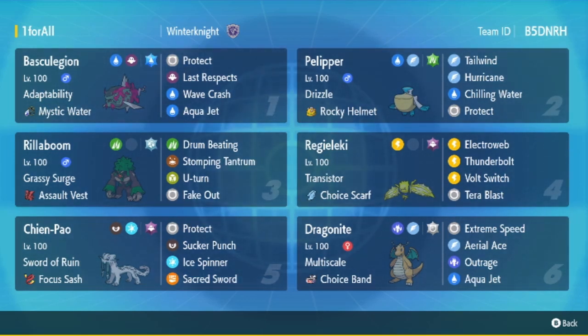We have the Grass Tera Rocky Helmet Pelipper. This is good — you can switch it in on Surging Strikes and do big damage to the Urshifu, running Tailwind, Hurricane, Chilling Water, and Protect. The damage reduction is nice, and also with the rain boost, it still hits plenty hard.